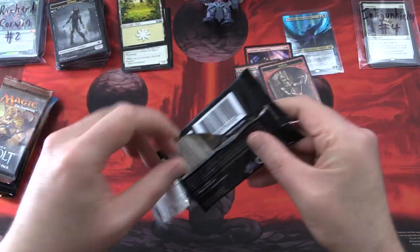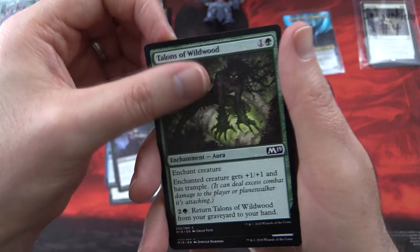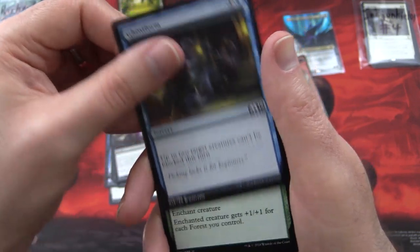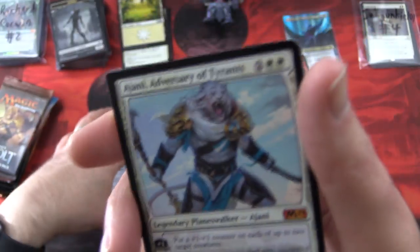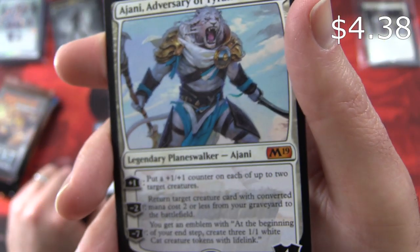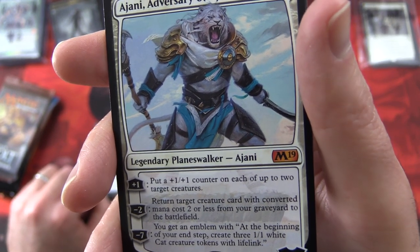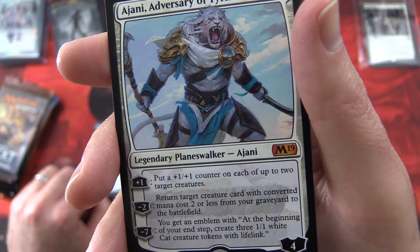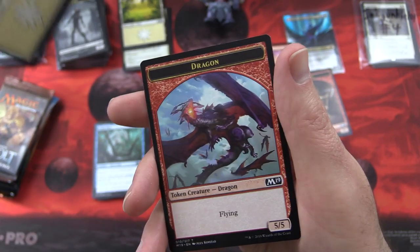Core Set 2019 again — those vegetables weren't too bad! Knight's Pledge, Anticipate, Onakke Ogre, Macabre Waltz, Talons of Wildwood, Wall of Mist, Rabid Bite, Monolith, Abnormal Endurance, Ghost Form. Uncommons: Blanchwood Armor, Novice Knight, Surgemare. And a mythic — Ajani, Adversary of Tyrants! Legendary Planeswalker, Ajani, 4 loyalty for 4. Plus one: put a +1/+1 counter on each of up to two target creatures. Minus two: return target creature card with converted mana cost 2 or less from your graveyard to the battlefield. Minus seven: you get an emblem — at the beginning of your end step, create three 1/1 white cat creature tokens with lifelink. We are doing very nicely on the mythic tally today. We get a Planes and a dragon token.